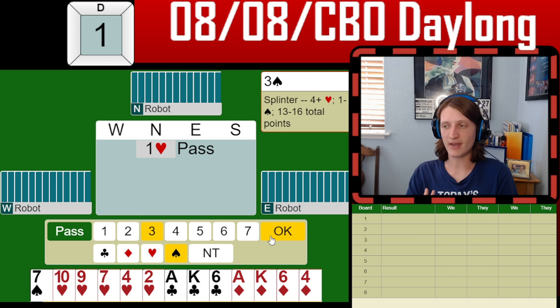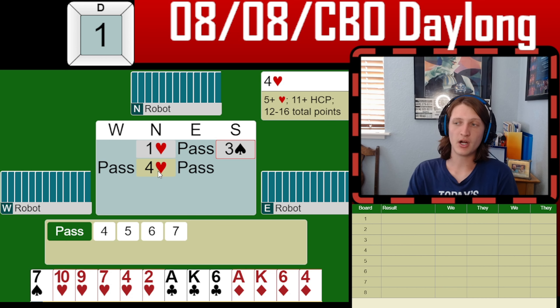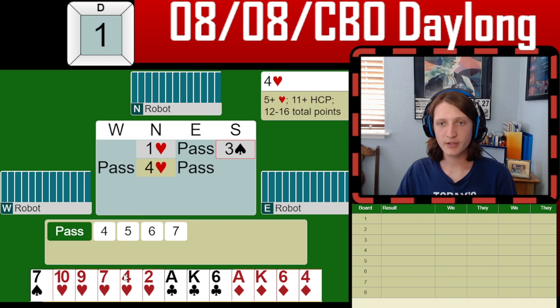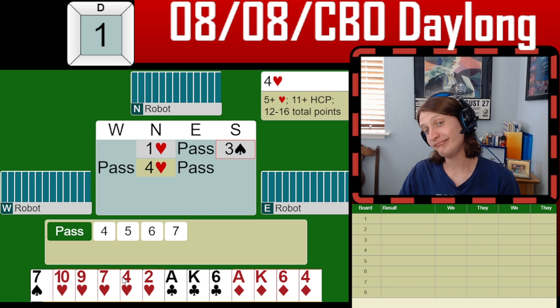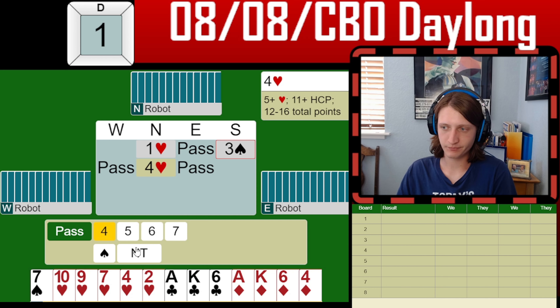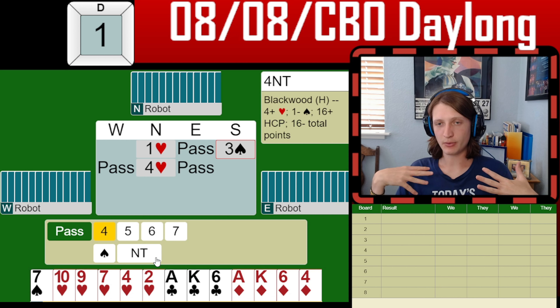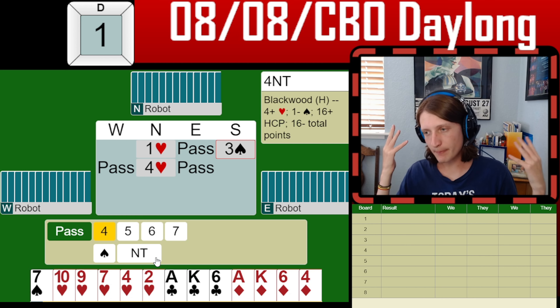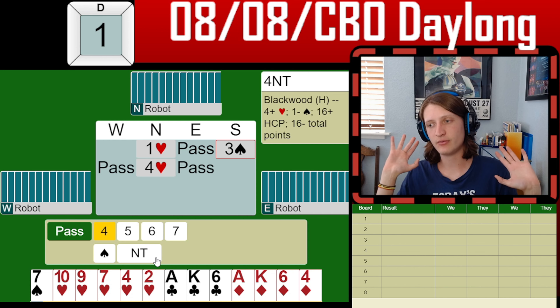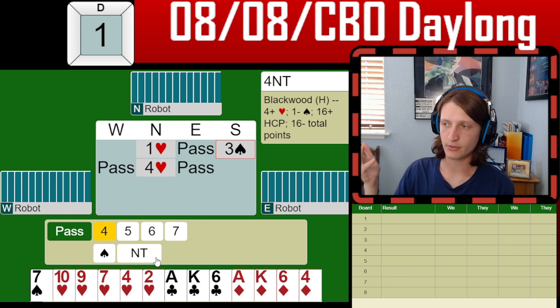Partner just bids four hearts, and I'm thinking, do I want to settle for this? I'm feeling a little bit ambitious. Let's just imagine hands for partner. I have a 14 high-card point hand. This is a best hand tournament, so at best partner's going to have 14 high-card points. What do I need from partner for this to work?